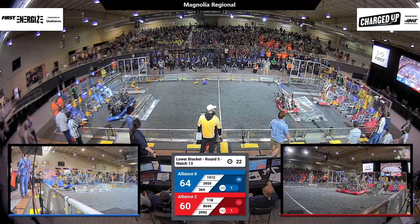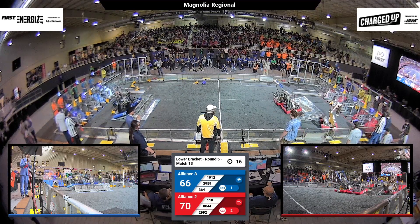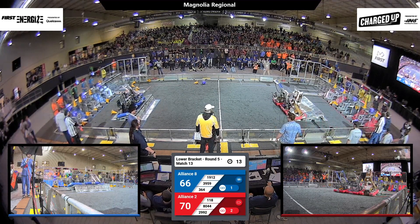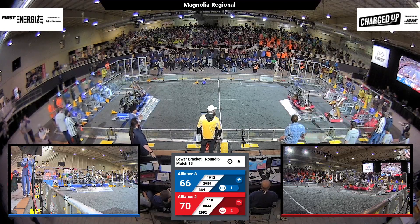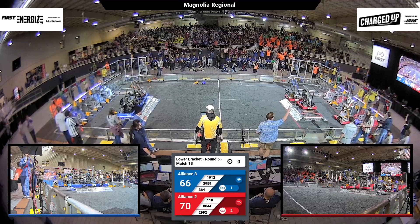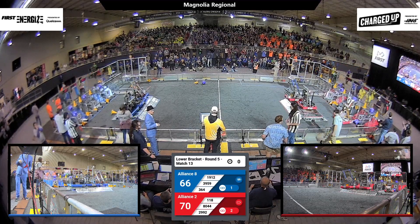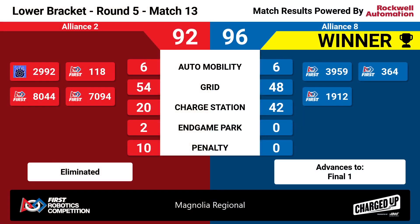Both seem to be lining up for that triple climb. It didn't work out well for Blue last time — can they do it this time? 15 seconds. Blue's going for the triple, they're almost there — Blue's got it! Red's falling. 7.6 — can Red pull this out? Red's got two. One. Time. Alliance — 96 to 92. Four points separated these two alliances. That means Blue is going to move on to the finals to play in the upper bracket.